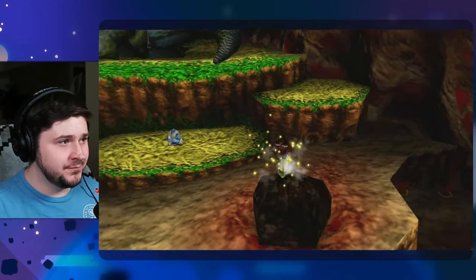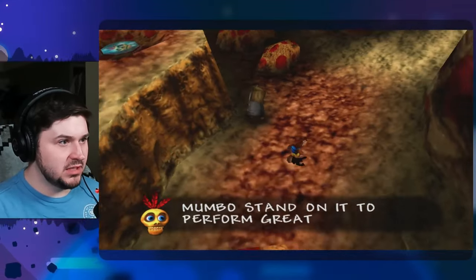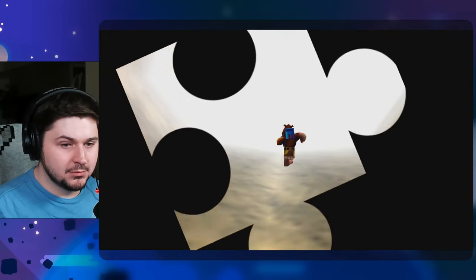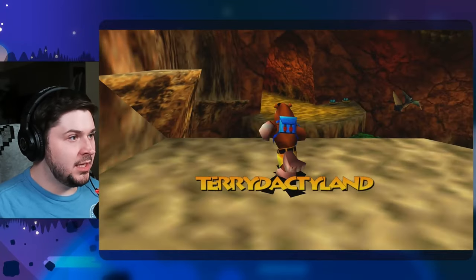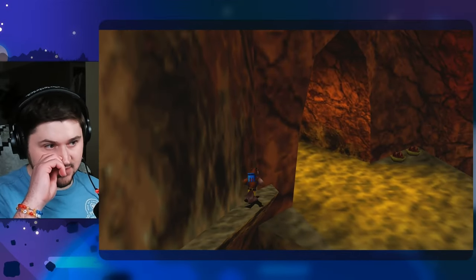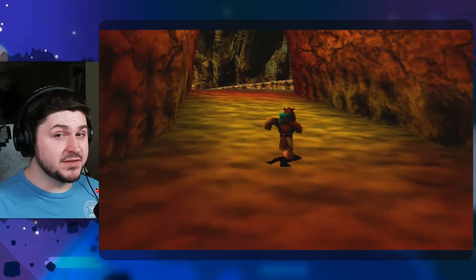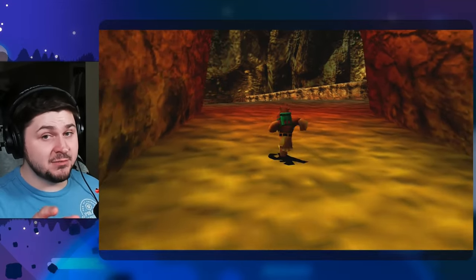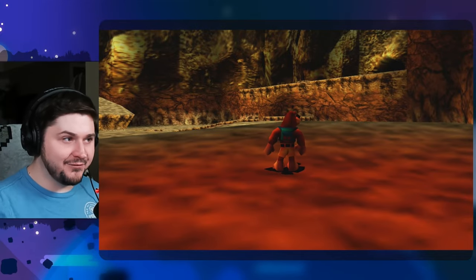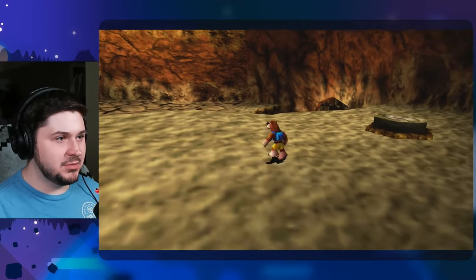There's a Mumbo pad here. This whole level has Banjo's design philosophy of a circular level with a thing in the middle. Not every level in Banjo-Tooie follows that — most levels in Banjo-Kazooie are a big circle with a thing in the middle, like a snowman or a tree. There are a couple that deviate, but Pterodactyl Land follows that same design philosophy.